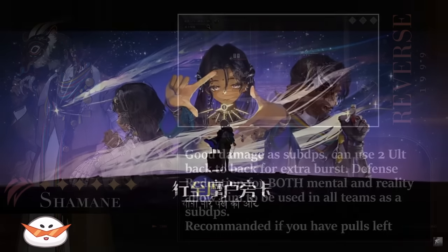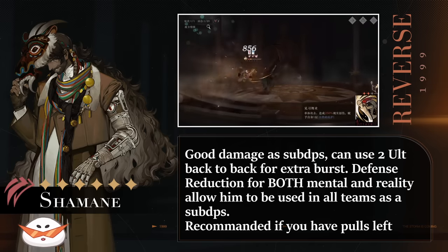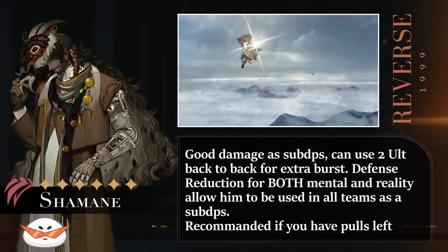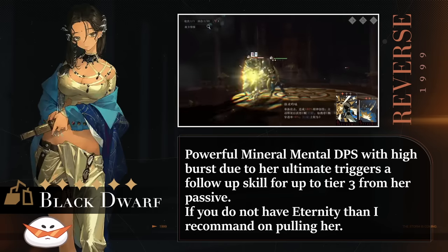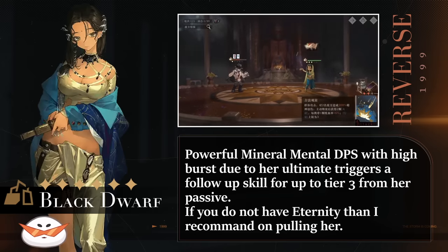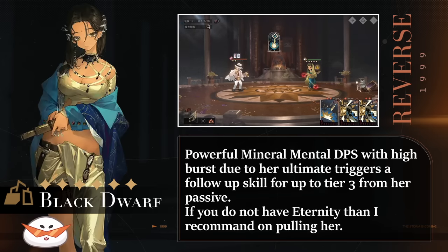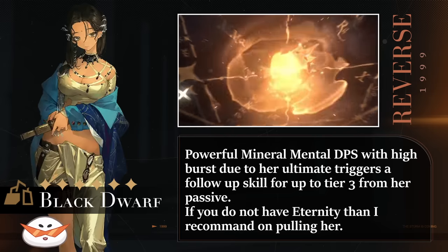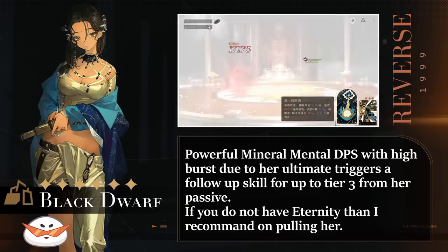The first banner for Patch 1.3 is Shaman. He can ult quite often due to a passive that provides him moxie in a different way, and his defense reduction works on both Mental and Physical defense, allowing him to be placed flexibly on both sides of a team. If you already have a solid team, I would suggest going for him as he is generally a better support than the ones available at release. The second half banner is Black Dwarf, a very strong Mineral Mental DPS with a powerful Insight 3 that essentially grants her a free tier 3 attack whenever she uses her ultimate. The only solid Mineral DPS we currently have is Eternity, whose DPS is not quite top tier compared to the limited banners, so consider picking up Black Dwarf if you want to increase the power of your Mineral team.